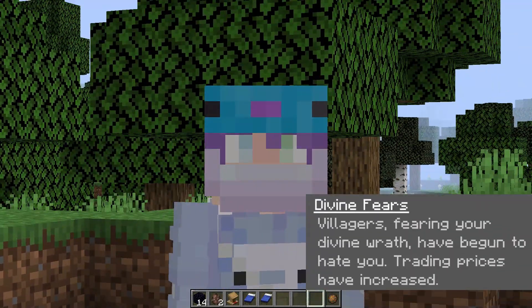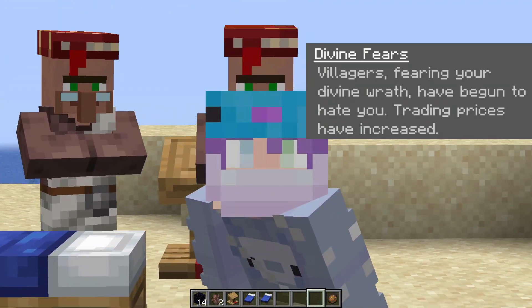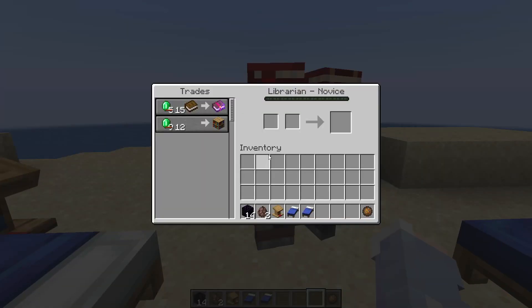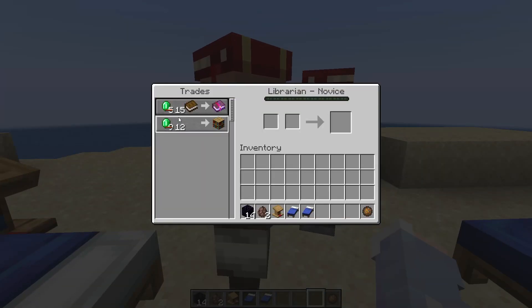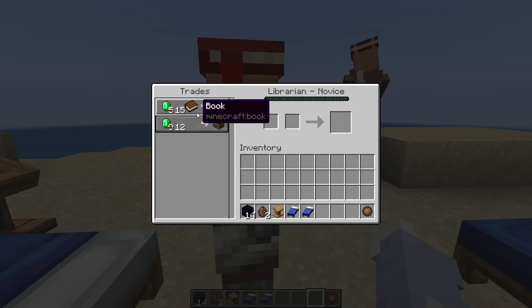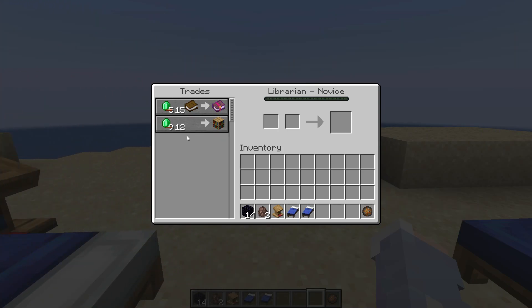For our last con we have Divine Fears — villagers, fearing your divine wrath, have begun to hate you and trading prices have increased. Here I have two villagers chilling, and as you can see the prices have been raised for me. It's just a little bit more expensive to get the items you want, but it's pretty negligible.